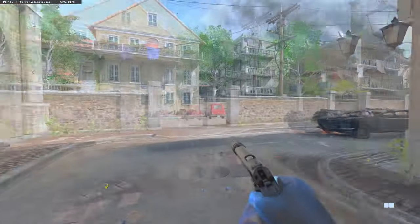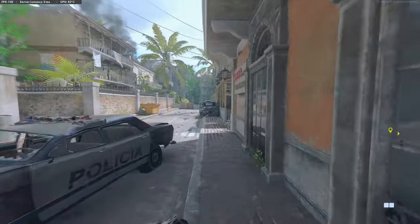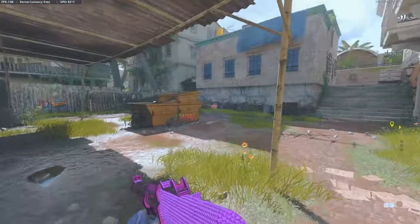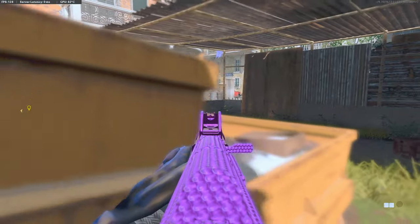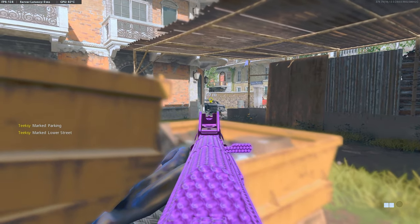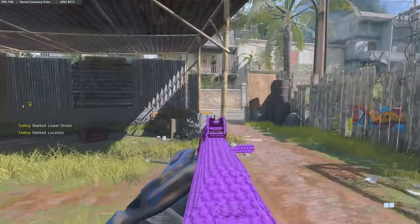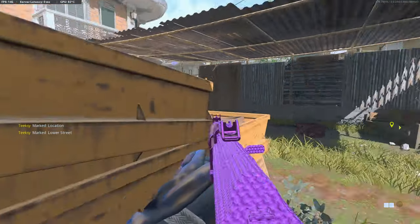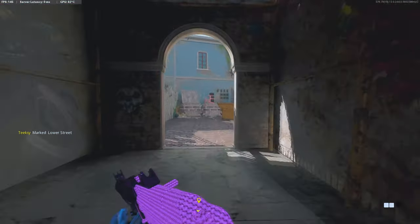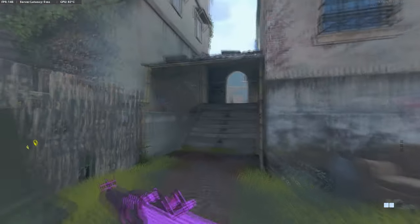If you get aggressive and push right up in the spawn, they can start spawning out a bit like Yamantau — you can end up with players behind you and in front of you, and that doesn't work. On this side of the map you can push up as far as this skip if you want, where you can see players spawning and running out. You just have to be aware if any of your team pushes up that spawn point, they could spawn in that corner.